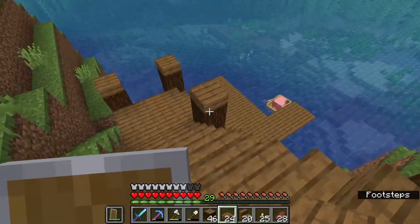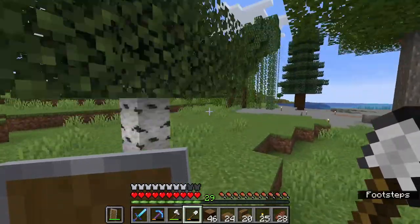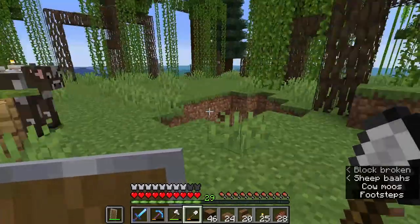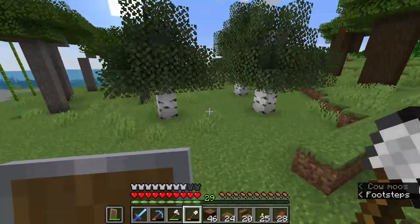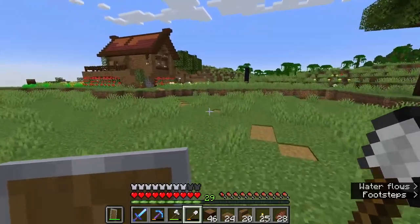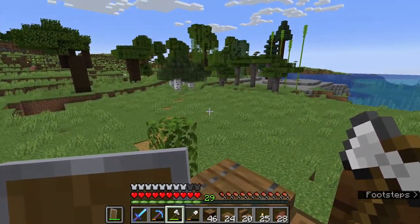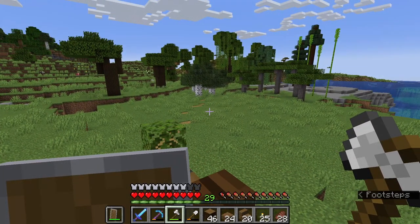Now it's time to build our barn, but the problem is all these trees are in the way. It's going to be around about here but I don't want the trees blocking the view, so we're going to have to clear all of these. I think what I want to do is make an enchanted axe and hopefully get efficiency and Silk Touch — that would be ideal. We'll have to replant our tree farm somewhere else — not even sure where yet.